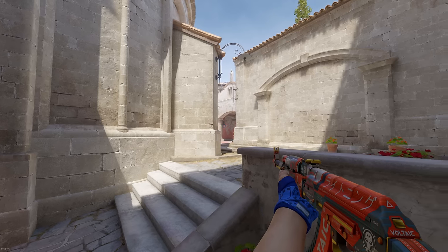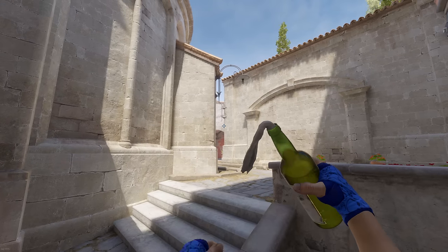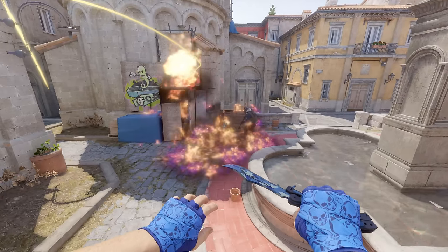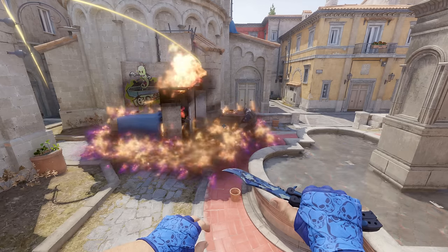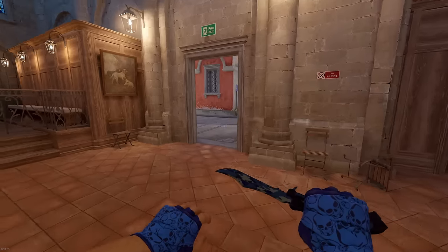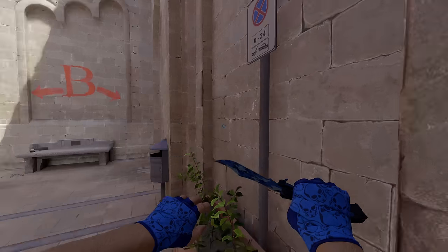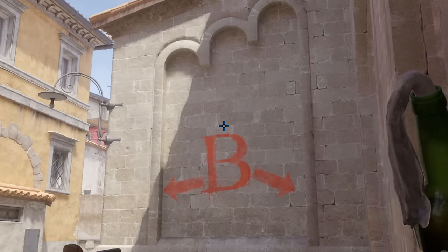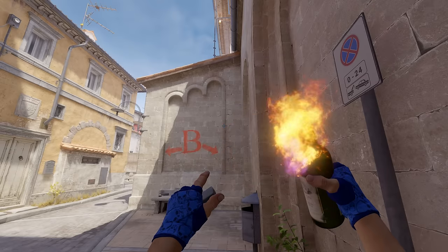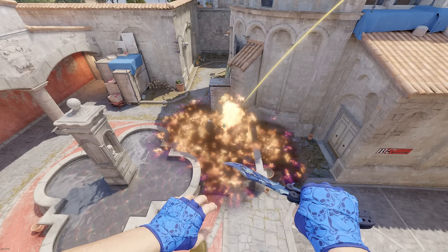On Inferno, a lot of times I end up back here towards church in a clutch. If I'm on this side and they're not pressuring too hard, it's pretty easy to just bank a molly off this building, and pretty much every time it's going to fully molly the default plant position — even thrown poorly it'll still spread. And if you're getting pressured and end up wrapping behind them near the B area, go into this corner and aim up from the top of this brick all the way over right to this little design element, do a simple jump throw, and it's going to pop straight down and completely molly off this position.